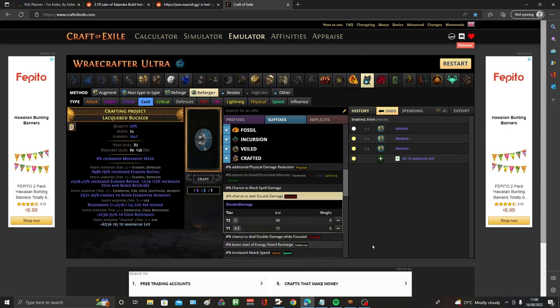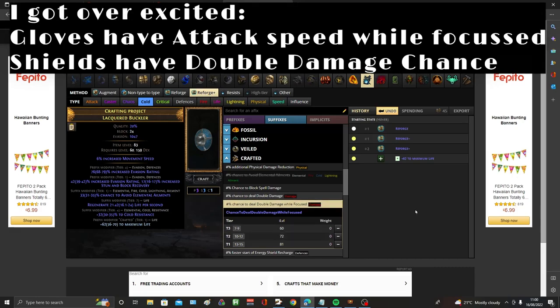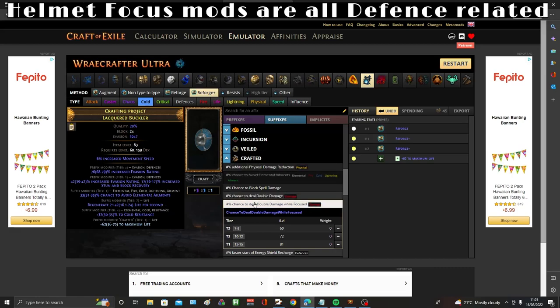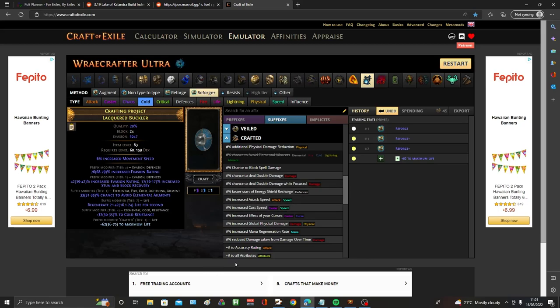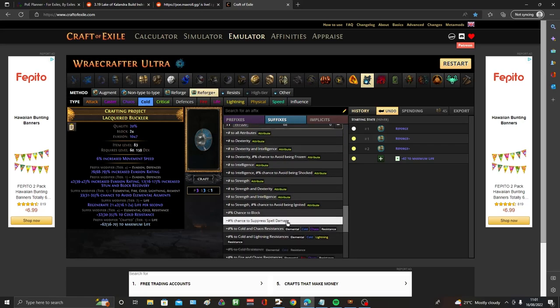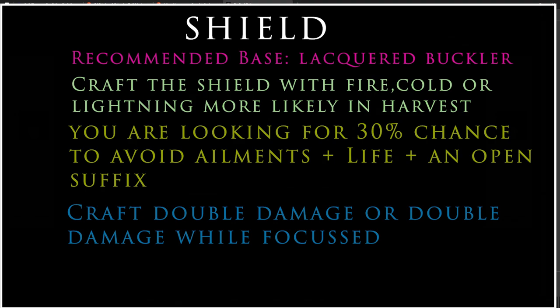If you don't need to craft life on the shield, there are excellent bench crafts available: attack speed up to 12%, up to 5% chance to deal double damage, and — if you use focus — 15% chance to deal double damage combined with the focused attack speed craft on gloves gives insane burst damage at bosses. You might also find a focus mod on the helmet, really boosting damage cheaply. Accuracy up to 220 can push hit chance from 96% to 100%, and there are dual resistance crafts if needed.